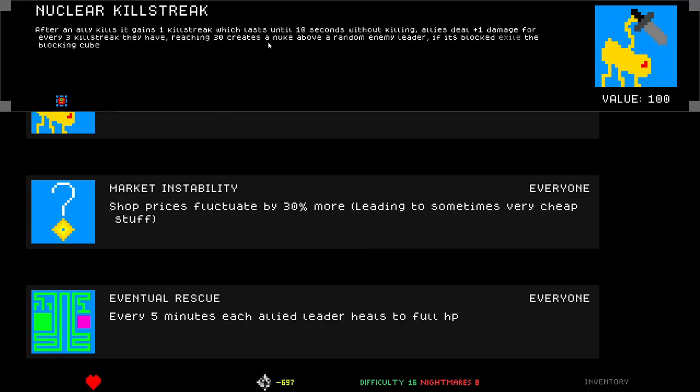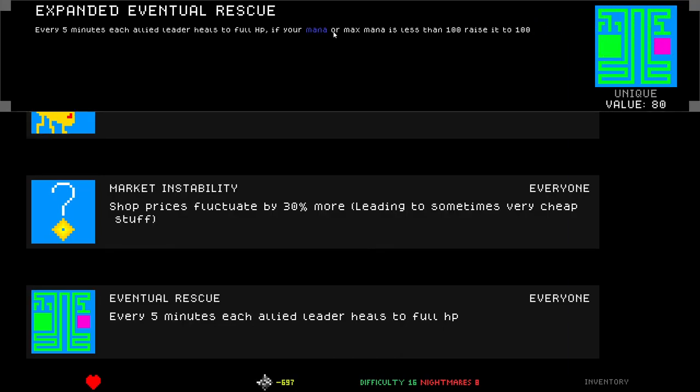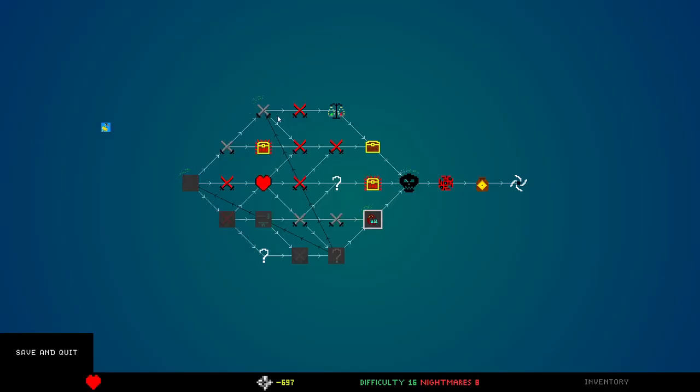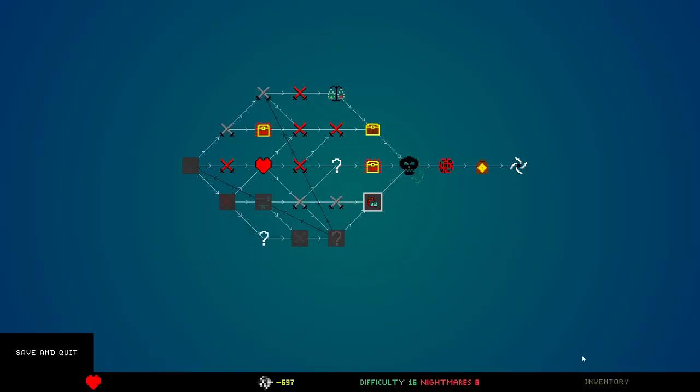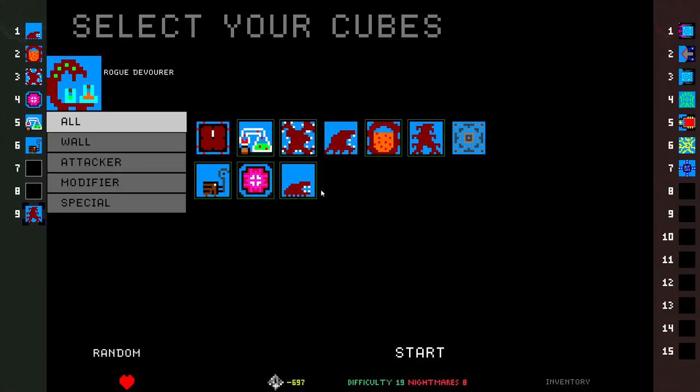Reaching 30 creates a nuke above a random enemy leader. Eventual rescue. If your mana or max mana is less than 100, raise it to 100. Market instability sounds really fun. Will I get lots of kills? I don't think so, but maybe. I'm gonna take kill streak — with a big leech it could be really good. Okay, difficulty 16. Wait, can't I move? Oh, I had to do it from back here — my bad. That is fine.